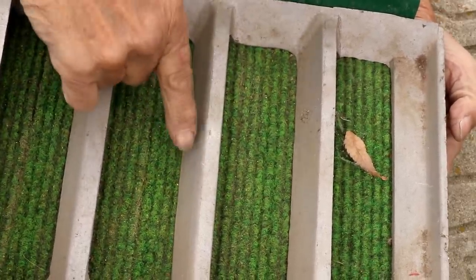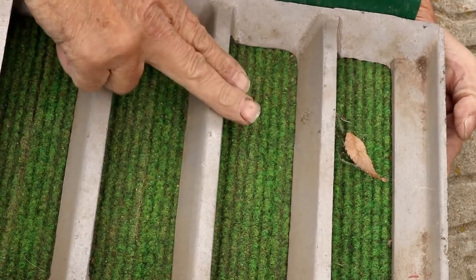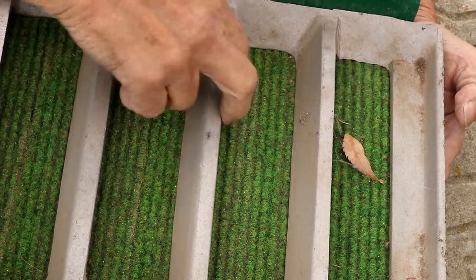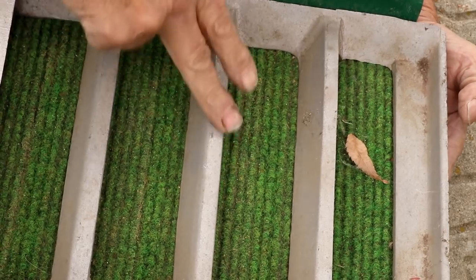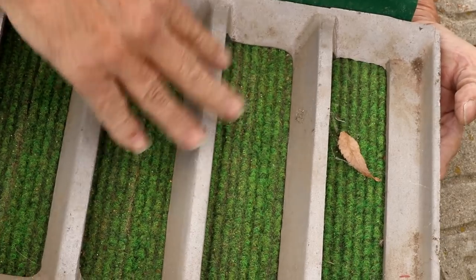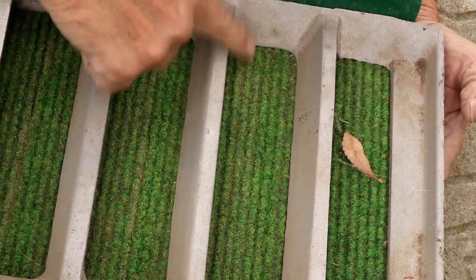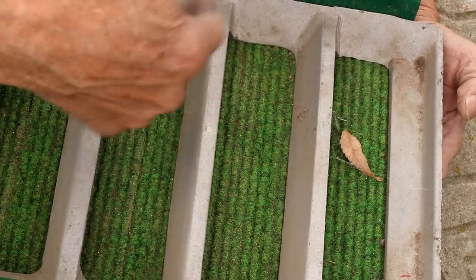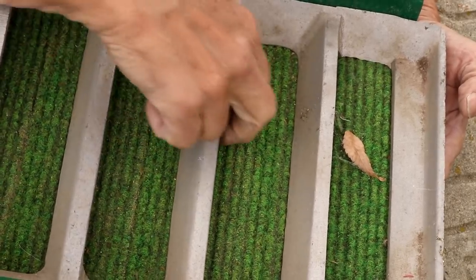In the dredge, you have a very sharp angle — it's actually past 45 degrees — and you're quite a bit higher, almost twice as high from the mat to the top of the riffle. In a dredge you're running a lot of water, so you need this height and angle to create a sharp roll to give your gold an area to drop out into.